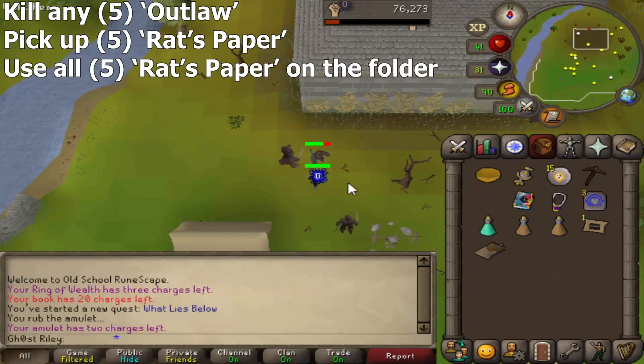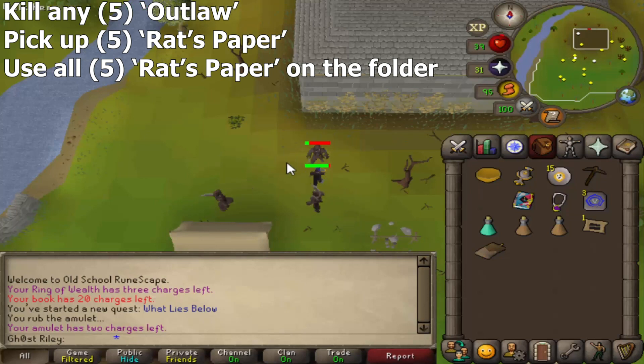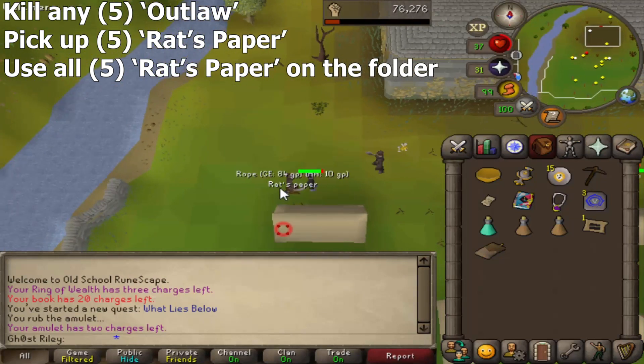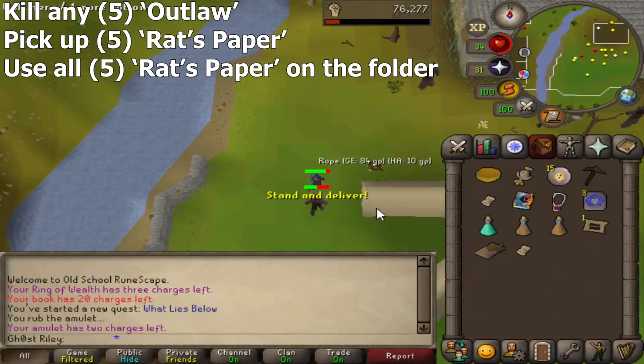When you get here, you have to kill any 5 outlaws and each one of them will drop an item called Rat's Paper. You need to pick up 5 of these and put them in the folder that Rat gave you. Fight them carefully to prevent taking too much damage.